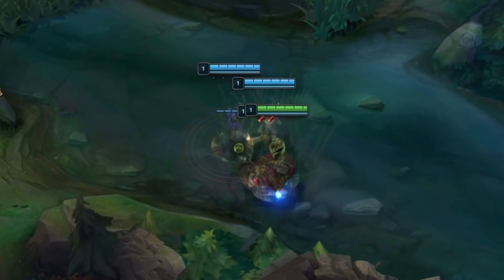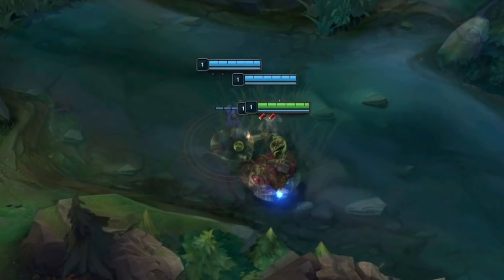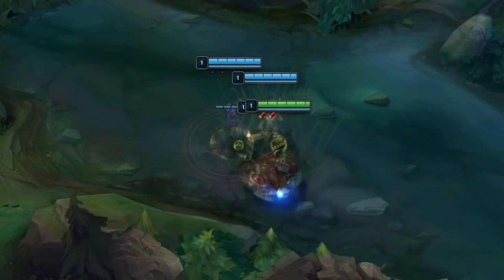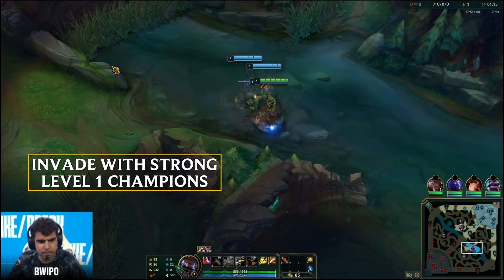The second important detail is that this level 1 for Fnatic is actually really strong. With Graves, who's a ranged champion, and Braum and his passive, it makes it very scary to play against at level 1. In your games you don't have to do it on Graves — just try to make sure you do this with a strong level 1 trio of jungle and bot lane.